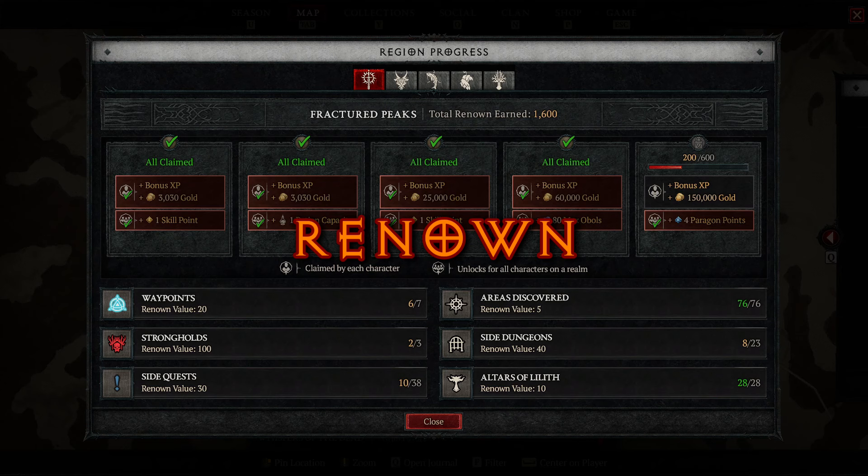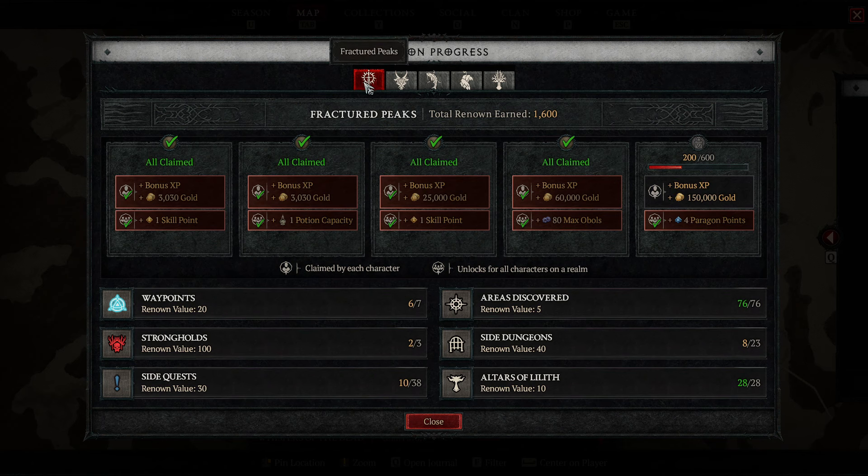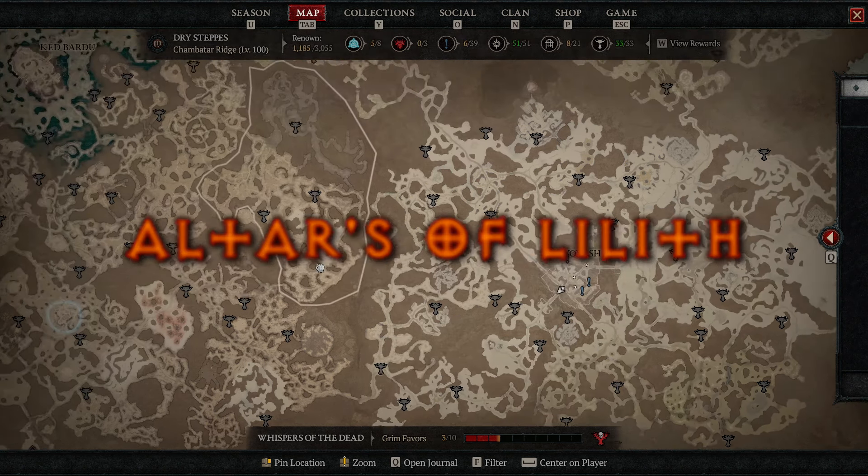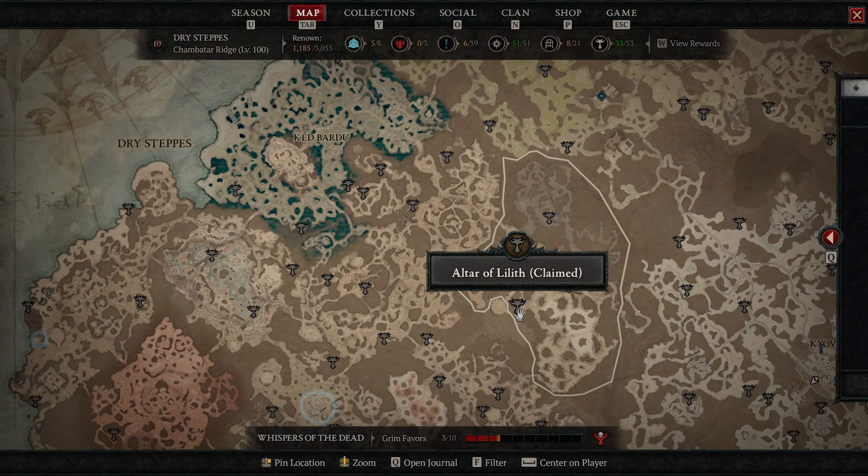Finally, make sure you have your renown and Altars of Lilith covered. Leveling up your renown for each region is straightforward — you can do this through exploration, questing, and dungeons, and with each tier hit for that region you'll get rewards ranging from skill points, potion capacity increases, or paragon points which contribute to your endgame builds. The Altars of Lilith also contribute to renown and can be found in the overworld; each statue discovered provides a permanent buff to your character's power level, so I highly recommend finding them if you haven't already.